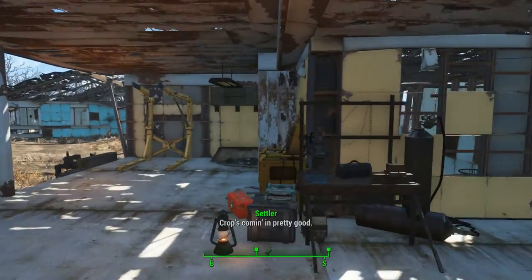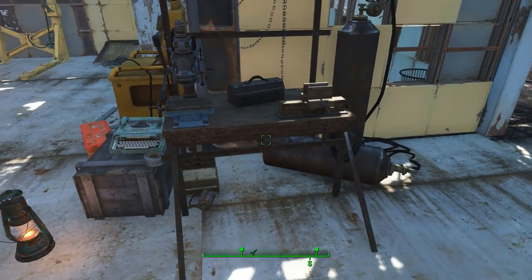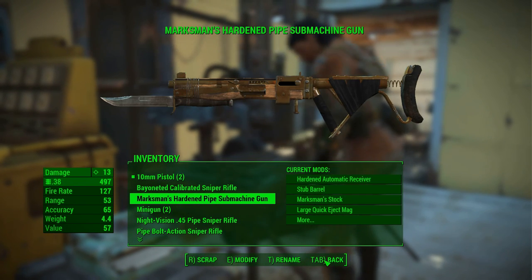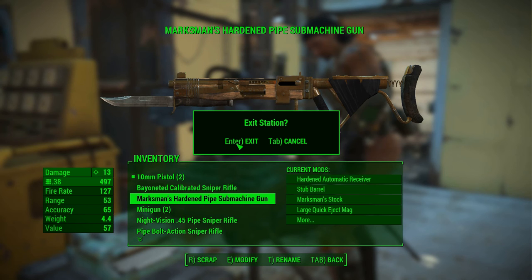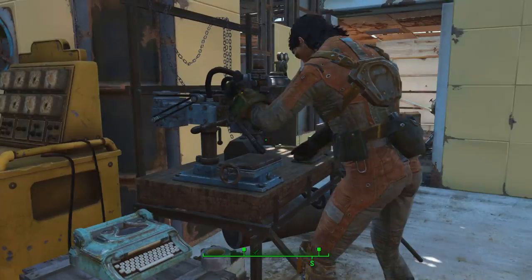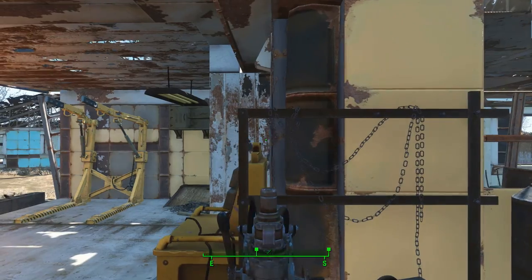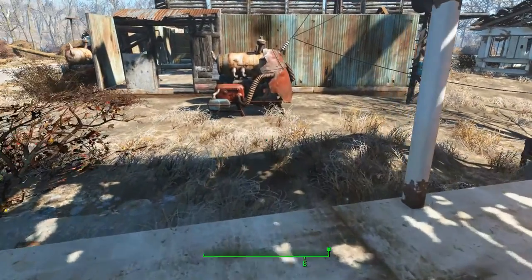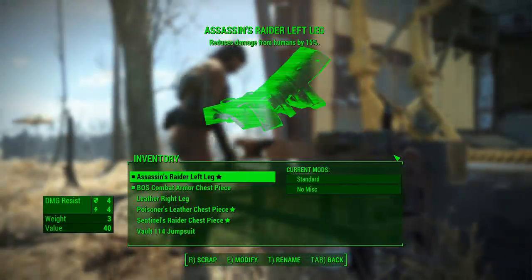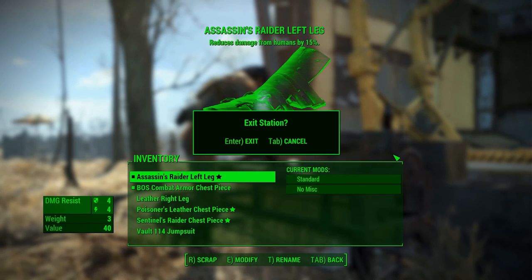First on the list, and something I definitely wish I knew before I spent 30 hours with the game: you can use the E key instead of the Enter key. It is still mind-boggling to me that Bethesda would put in this feature but tell no one. The E key is so much nicer and easier to press than the Enter key, yet every menu refers to the Enter key. But at least now I finally see the light, and hopefully after hearing this, so do you.